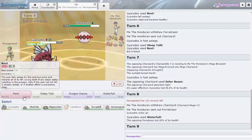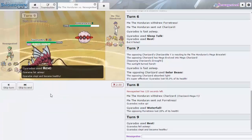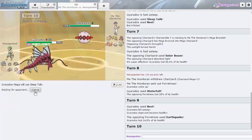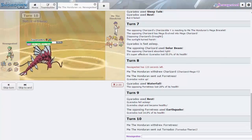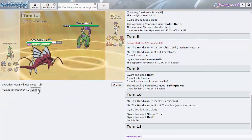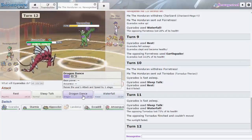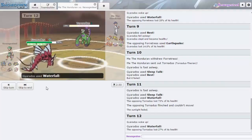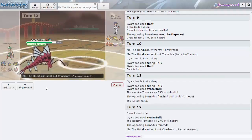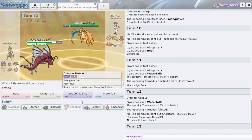Gyro Ball doesn't do that much at all at plus three Speed. I'm going to Rest here because that Solar Beam did a lot, and missing Sleep Talk against Charizard messed me up — I could have dealt more damage. Come on, just give me some moves. Waterfall hey — that did so much and we get the flinch! Here's the thing: you can use Gyarados right away to punch a hole in the team, or save it to clean up. Charizard is gone now — that was a major threat.